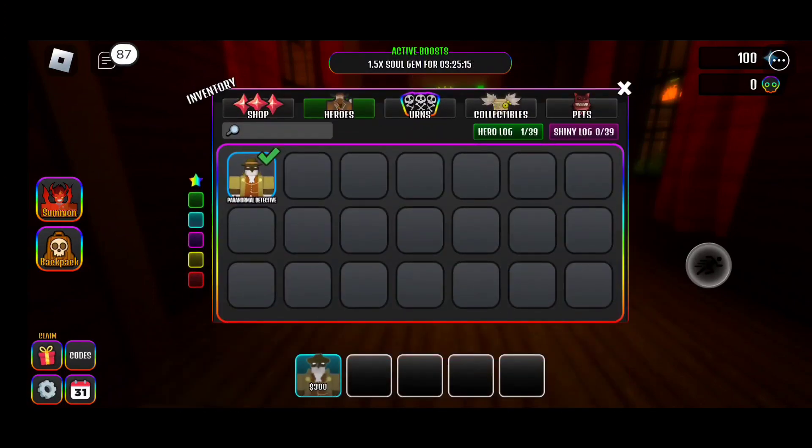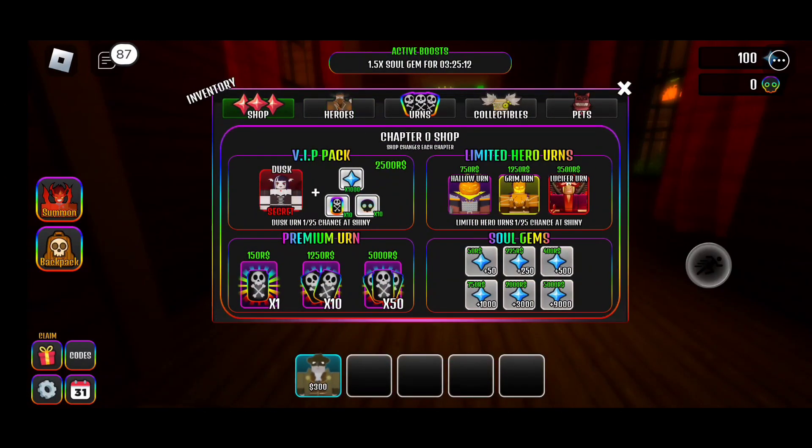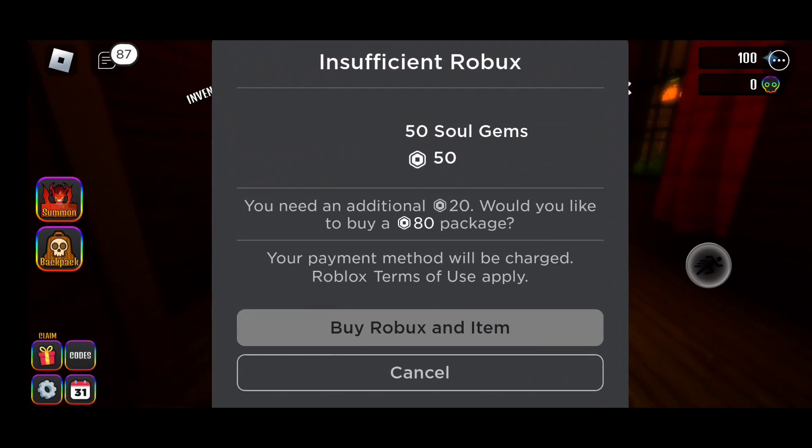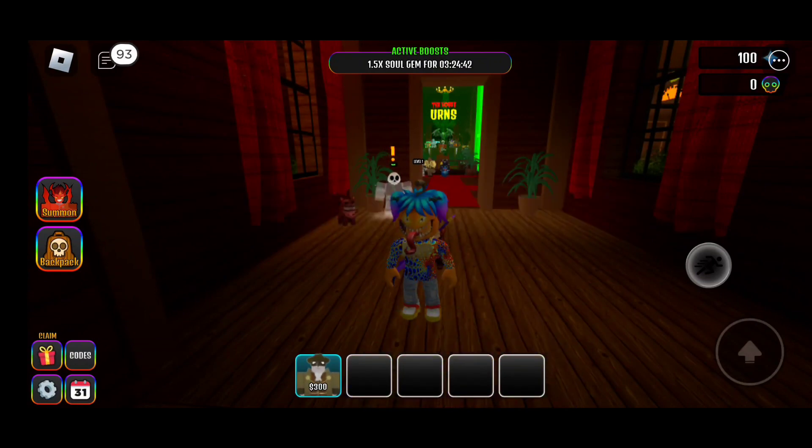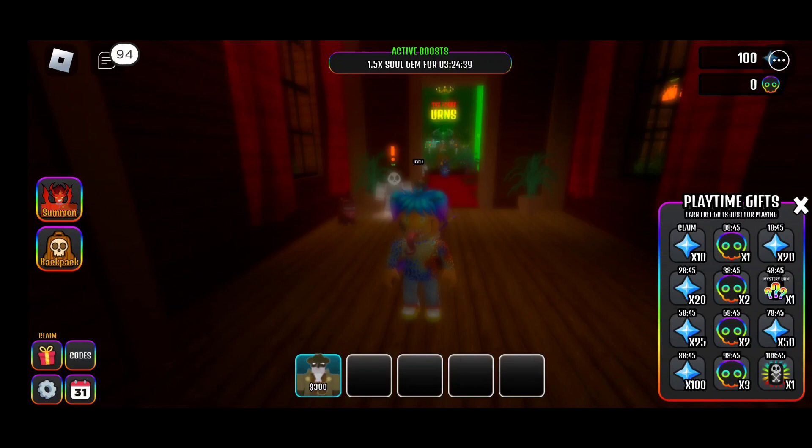There's also the Robux shop with a VIP pack, limited heroes pack, premium urns, and you can buy souls instantly. 50 Robux is the cheapest for souls, and 50,000 Robux is the most expensive. There's also a global active boost right now — 1.5x the soul gems for about three and a half more hours. We also have some claimables here — playtime gifts where you earn free gifts just for playing.